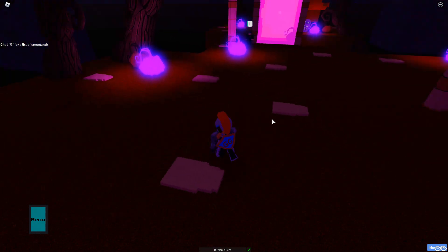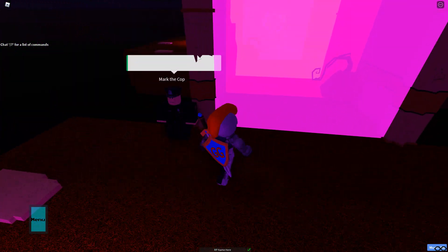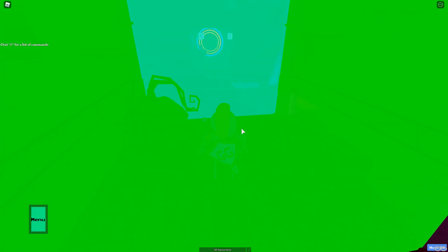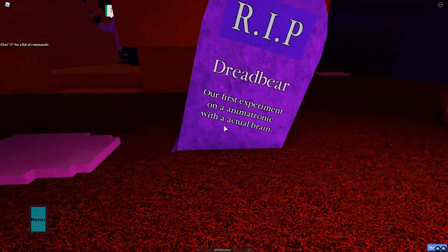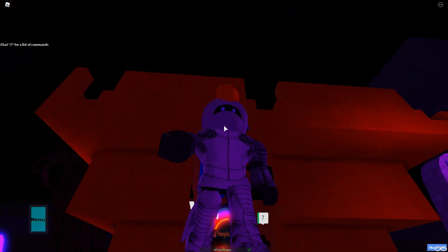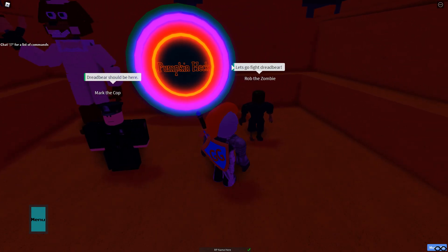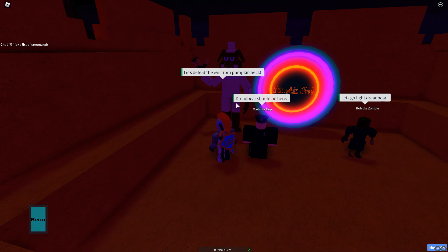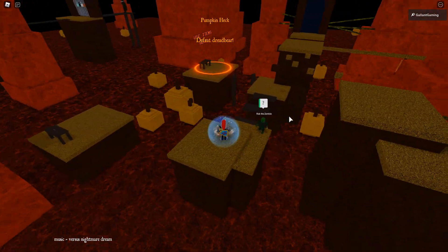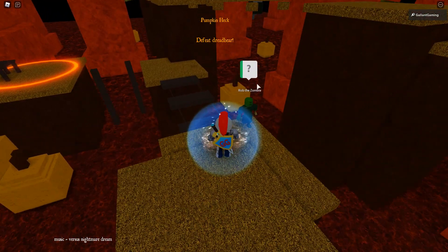Back on the island, we have all three separate islands done — we have the Dark Pumpkin. Talk to Mark: we need to complete each minigame to enter. Boom boom boom boom. R.I.P. Dreadbear — our first experiment on an animatronic with an actual brain. We're going inside this thing. Pumpkin heck — let's go, let's see what happens!